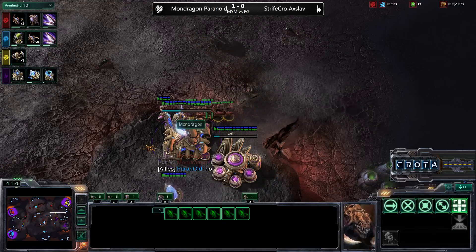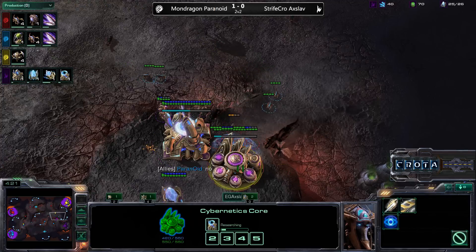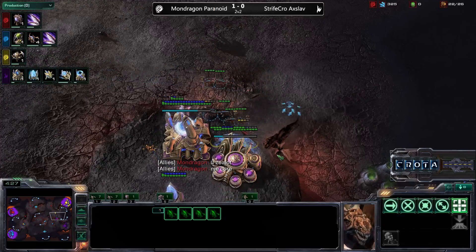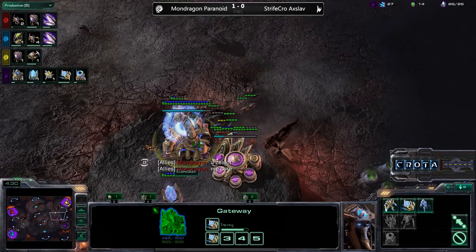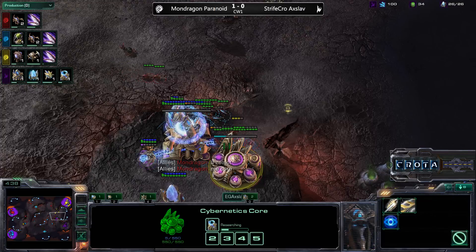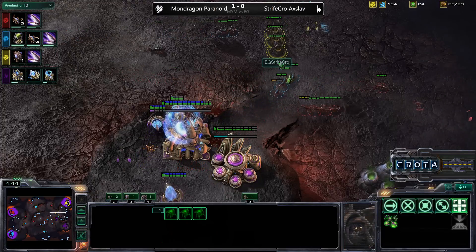The Zerglings are now trying to make their way in. The Zealot is going to fight off a large number of them, taking down one rather easily. Only four Zerglings are able to attack at a time, as a Chrono Boost forces another Sentry into play. The Sentry will pop out very quickly and start to fight back, pushing against the rest of those Zerglings, as the shields on the Cybernetics Core have been destroyed and Roaches are now engaging in midfield.